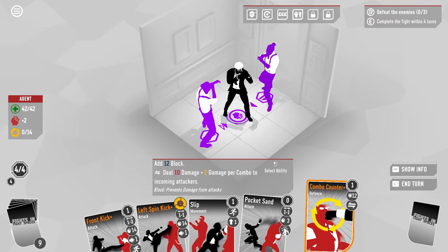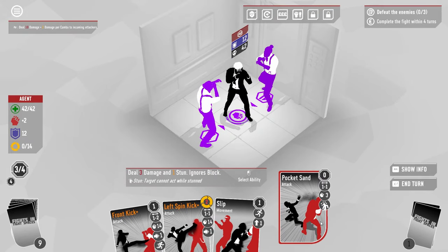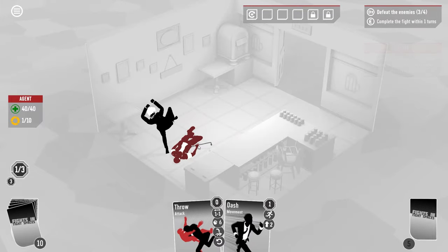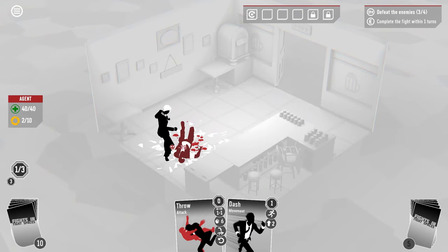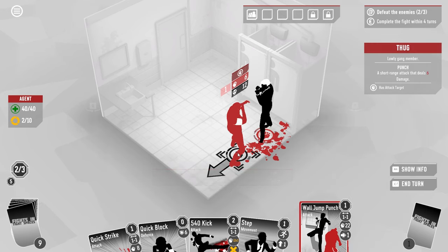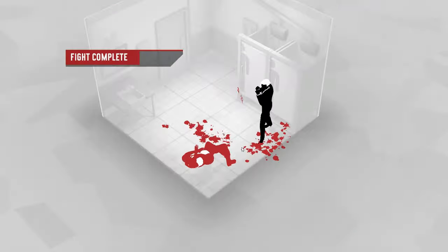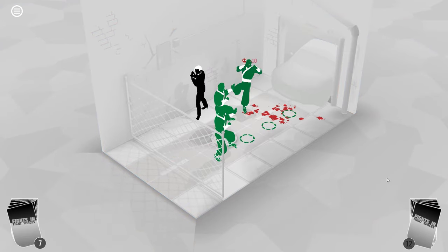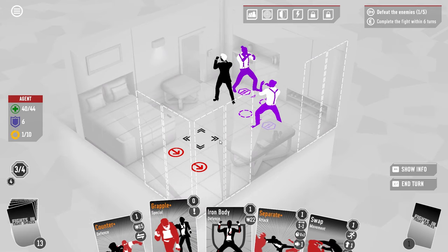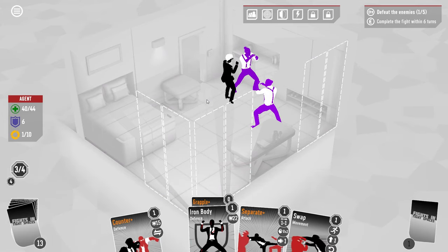Take the suplex for example. It repositions the target and grounds them so they can't attack you next turn, and it also opens them up to follow-ups like stomping on them. The Superman punch requires your back to be to a wall, but it propels you forward. When you move enemies around, it can cause them to miss attacks against you, and it can also cause them to hit each other. You can also just jettison a guy out a window.